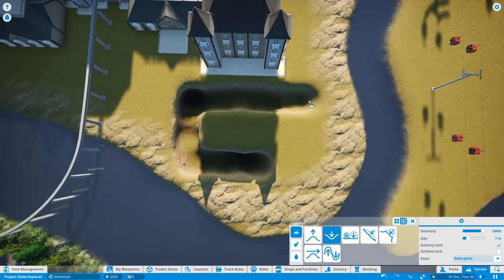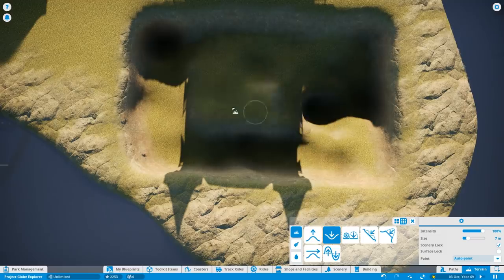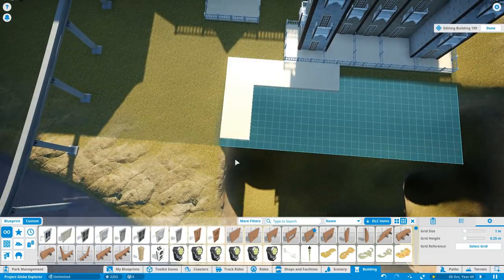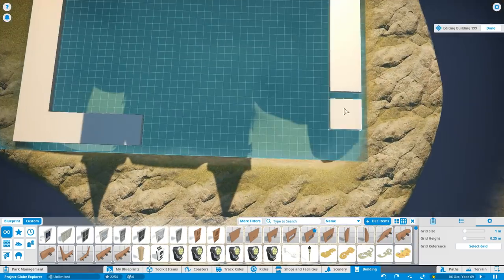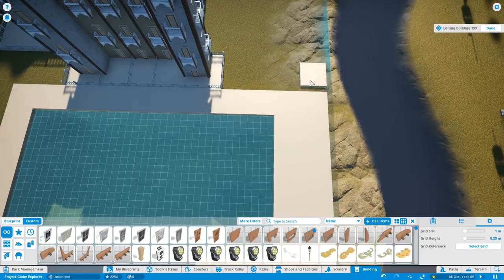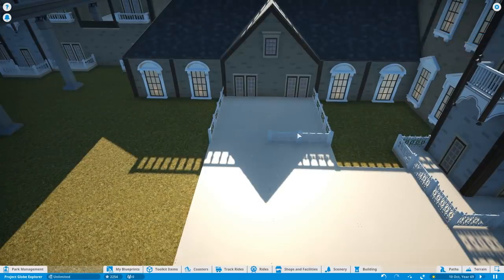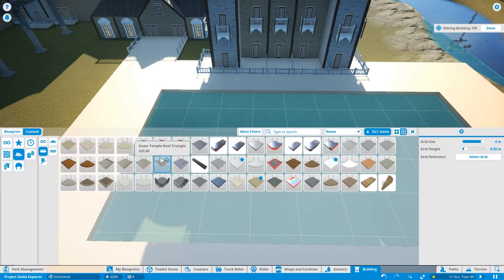Now on to something very exciting that I've never built before in any of my Planet Coaster series — I'm putting in a swimming pool. I didn't 100% know how to go about building this so it was all about experimenting, and I tried a few different ideas before settling on this final one. I've used the land tool to dig down, making sure it doesn't connect to the rivers and waterways next to it. Then I'm putting in this patio area using roof tiles — or flooring tiles — which you don't have to use just as intended in Planet Coaster.